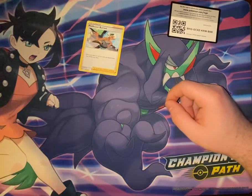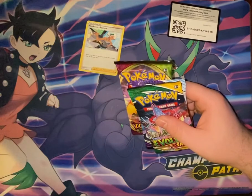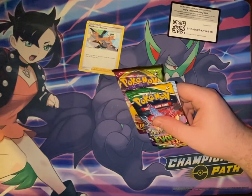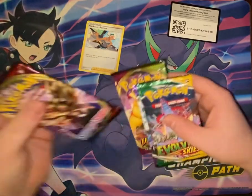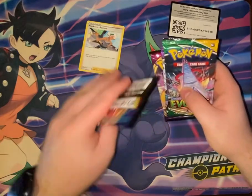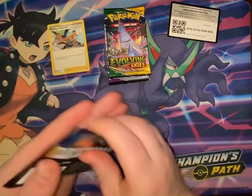It definitely makes for a pretty cool oversized promo, that's for sure. Besides the oversized Greninja V Union and the four V Union cards to play it, the supporter card, and the code card, it comes with four packs. Let's go ahead and open them up.